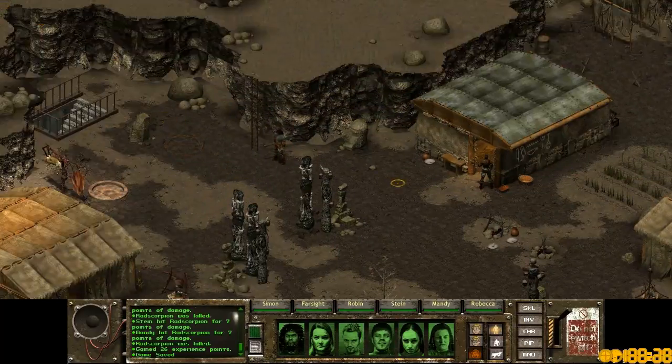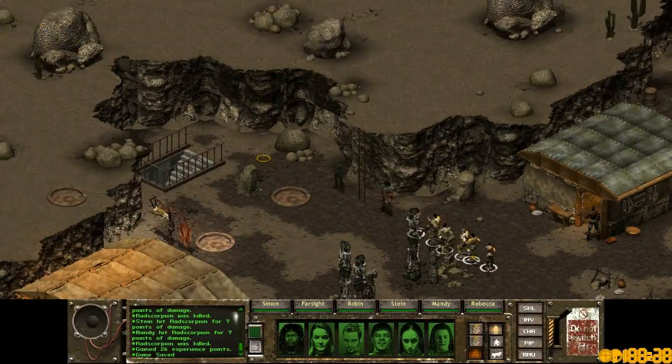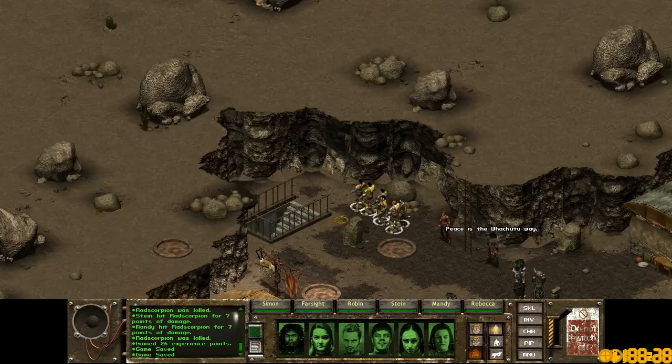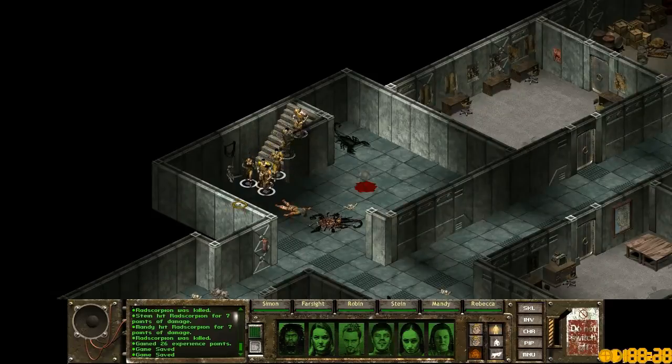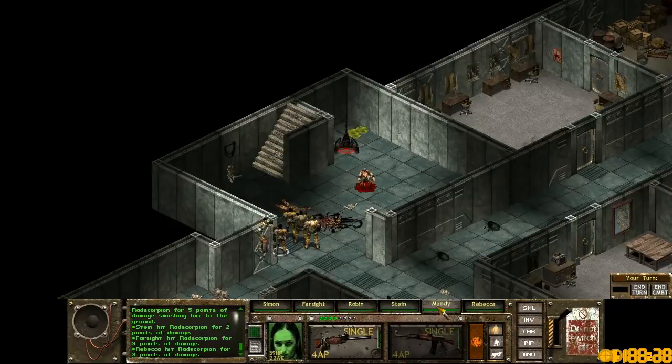Alright here we go, we are going to save the game, go downstairs. And there's scorpions immediately waiting to ambush us. Also cockroaches. Burst fire. If you're wondering who I'm choosing to burst fire, it's always the person who's in front of everyone — because that's the person who isn't going to hit other people when they spray.